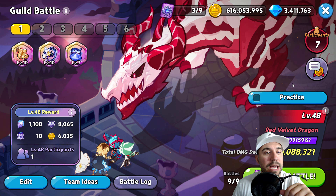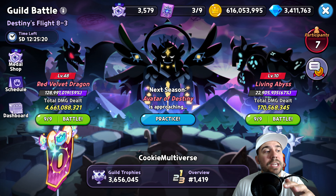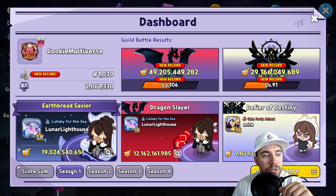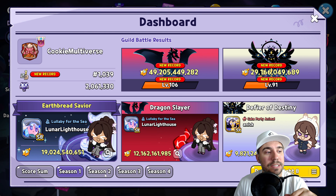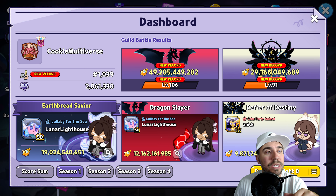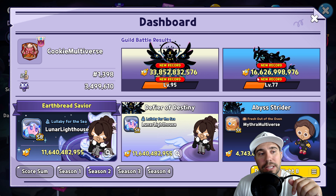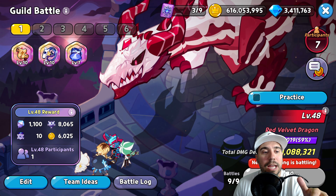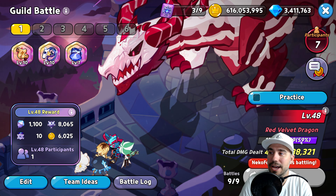We got the Red Velvet Dragon today. Our team has gotten past upwards — you can actually check it here on the dashboard. In season one we did get to level 106 and also 91 there. In season two we got to level 95 and 77. So our lovely RVD is around 106 and our lovely Living Abyss is at 77.